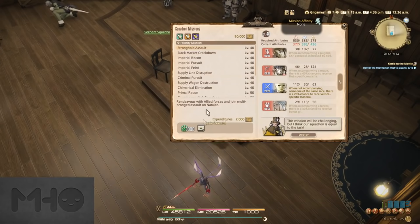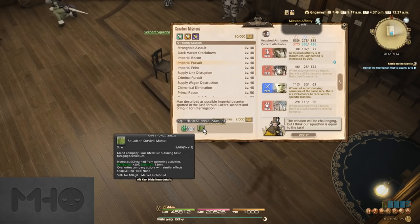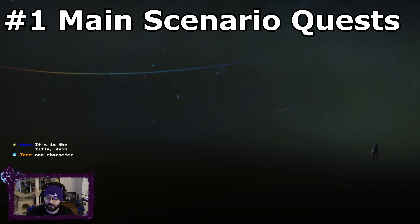Those are all the methods of boosting the amount of experience points that you actually gain. There are other things like dungeon completion bonuses and speed of completion bonuses, but those are part of individual leveling methods. Now we're going to talk about the actual activities that will help you level in Final Fantasy XIV. The first and most important method of leveling are your main scenario quests, your primary method of leveling for the first class and job that you decide to level.